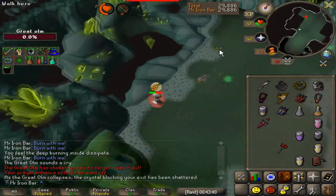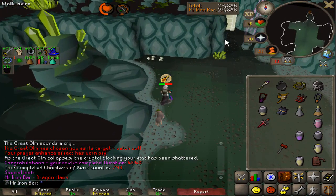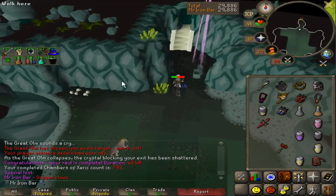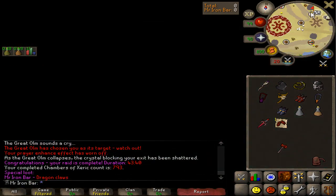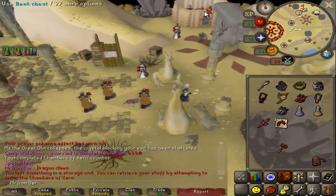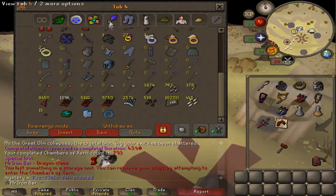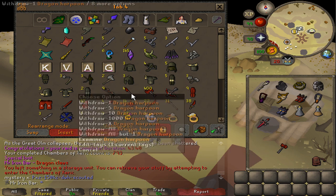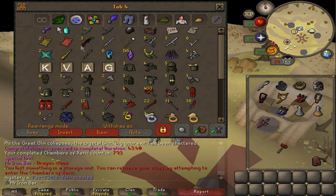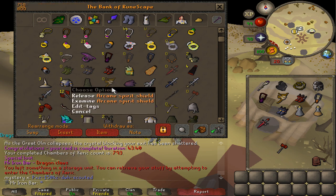Turned out to be a slow. Oh my god — Dragon Claws! What is it with me and dragon items? Not even just Dragon Claws — what is up with the dragon stuff? I've gotten four of all dragon items — four harpoons, four Torva drops, four dragon claw drops. What is this? That's insane.